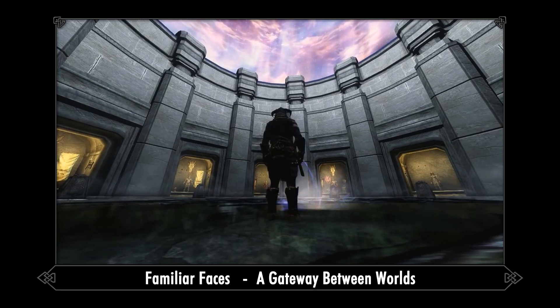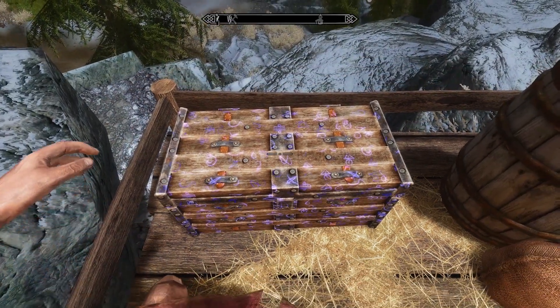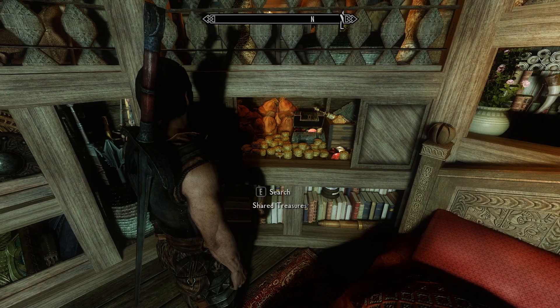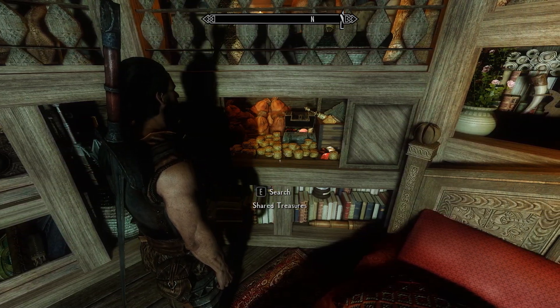Now, I explained all of that for a reason, and that's because Skybox is the Familiar Faces of storage. It aims to offer a similar bridge between worlds, this time using containers instead of characters. At its core, it allows the sharing of items between saves, but it has many more applications than that. But first, let's cover the basics.